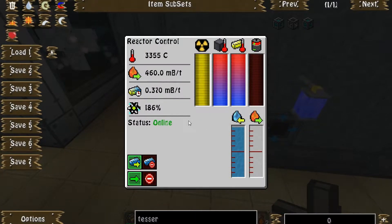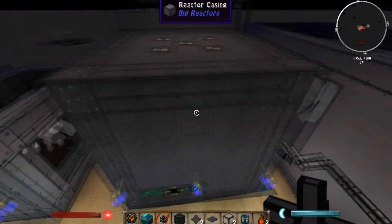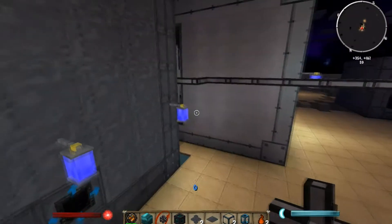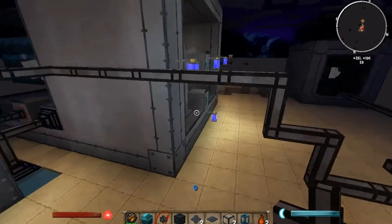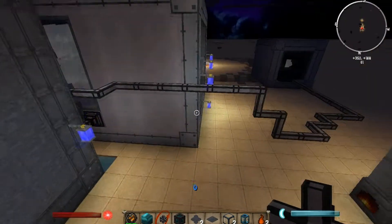This reactor is producing somewhere in the order of 2,500 millibuckets per tick, which is pretty fantastic. That reactor will output that much steam. Pretty much before you start building the turbines you want to build a reactor or some sort of steam generation system, figure out how much steam it is outputting, and then build your turbine or turbines accordingly to the amount that you are outputting.